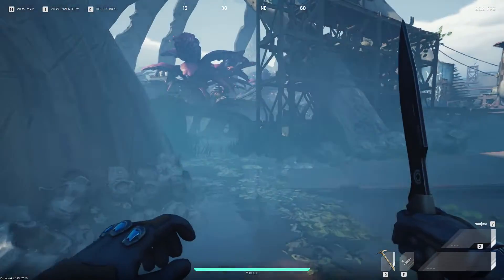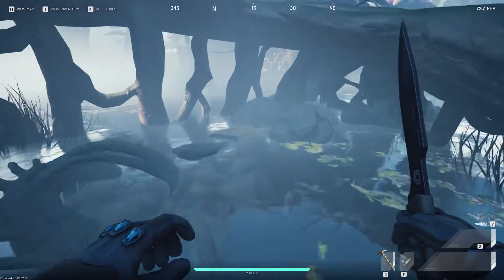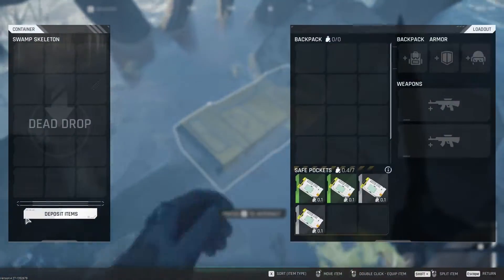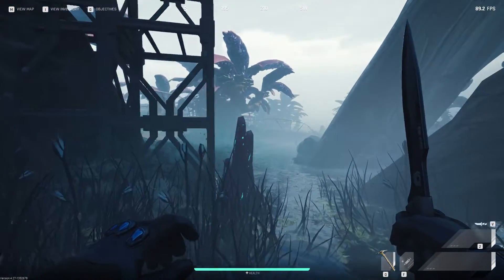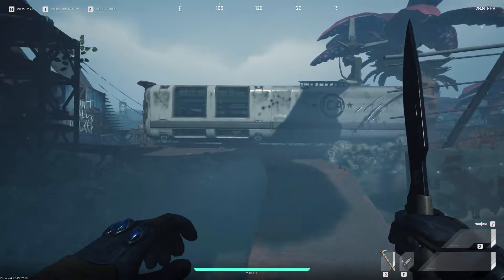So you want to find this little building with this little blue tarp hanging out there on the scaffolds, and right over here below that scaffold and that blue tarp is the dead drop location. I hope this helps you out. Make sure to hit that subscribe button for some more Psycho Frontier content.